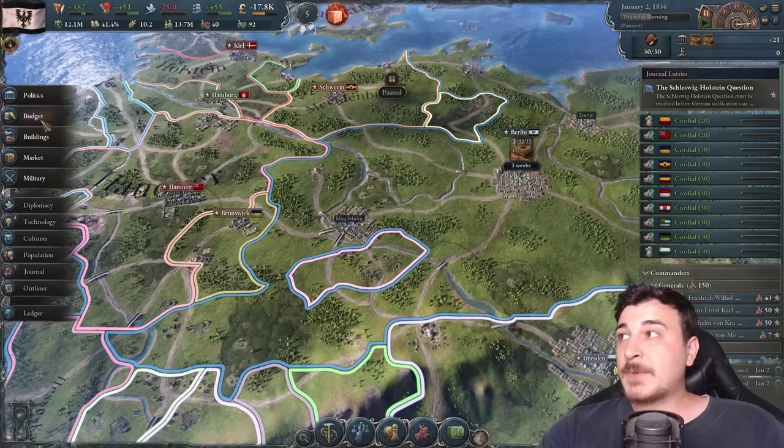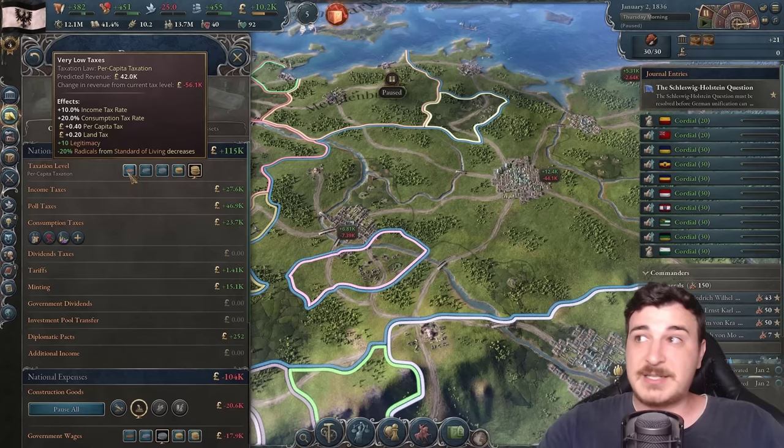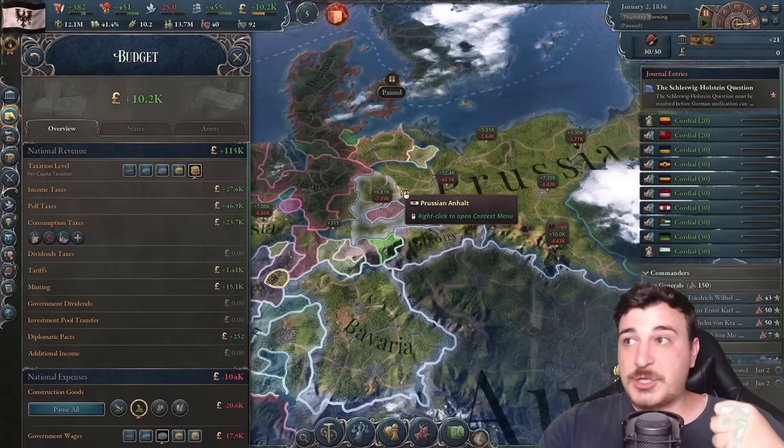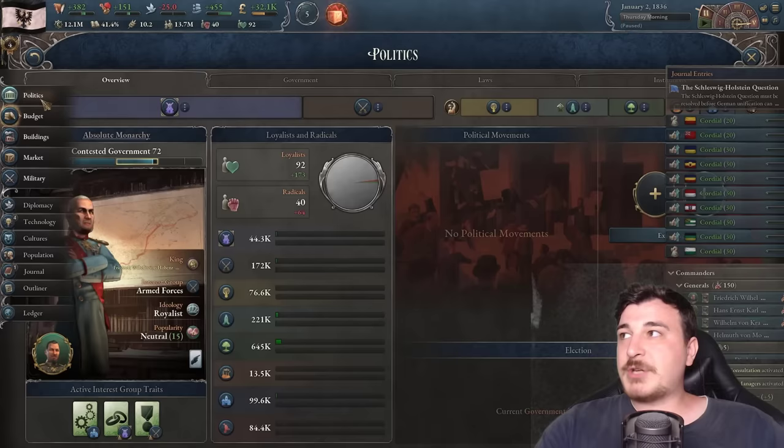We're going to max out to very high taxation for now. Ideally as the campaign goes on, we'll lower taxes all the way to very low so we increase the standard of living. But because we need a quick injection of money at the start to build everything required, we're setting this to very high taxation and adding taxes on services and porcelain.